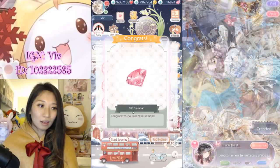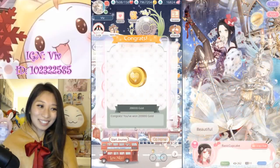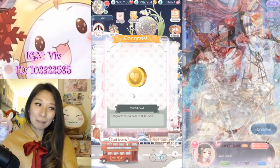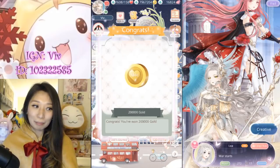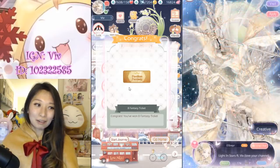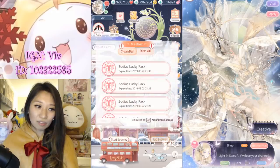Let's claim the 900 VIP EXP — let's go! 200,000 gold. I would prefer it if it was stamina. The stamina one is way more worth it than the gold, but I get what I can. I have actually been waiting for this pack to show up in the time limited pack. I do not expect the stamina one to come, so I got this one instead. And then I got a bunch of dies.